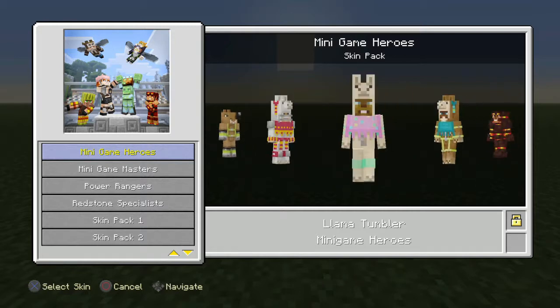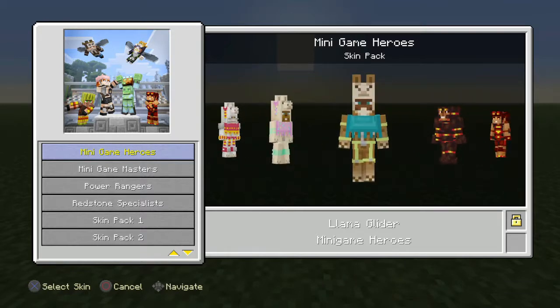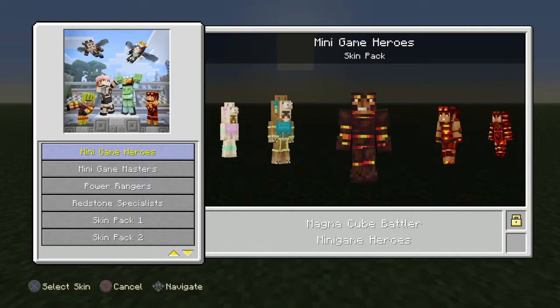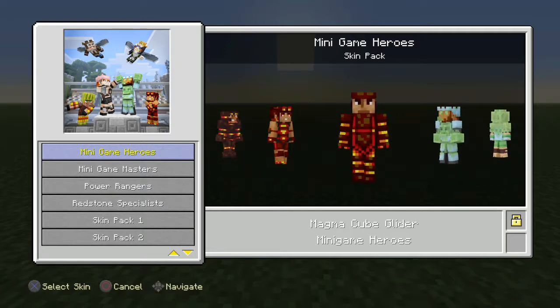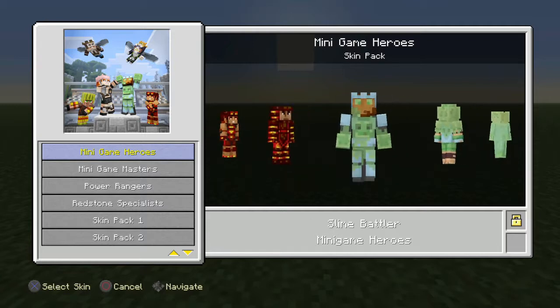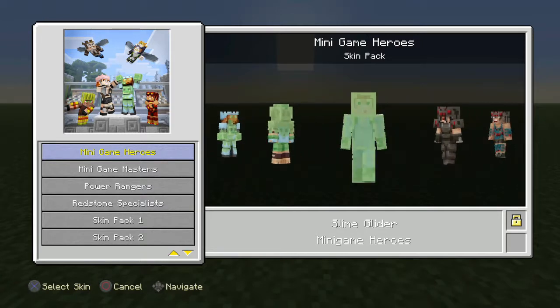Then moving on to the llamas — oh my god, that's so cool — llama tumbler and llama glider. Then moving on to the magma cubes: magma cube battler, magma cube tumbler, and magma cube glider. Then moving on to the slime: slime battler, slime tumbler, and slime glider.